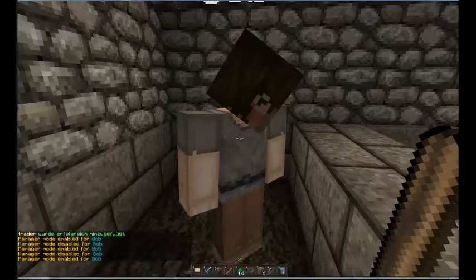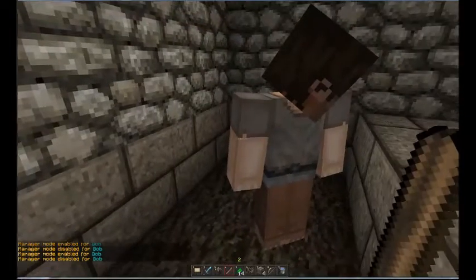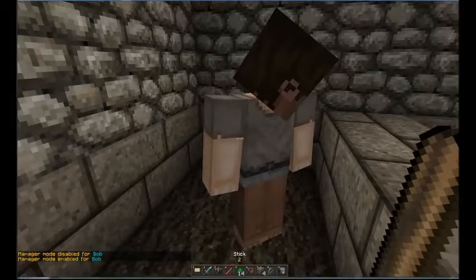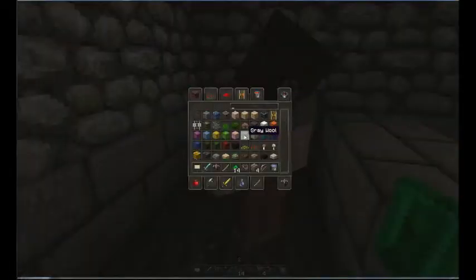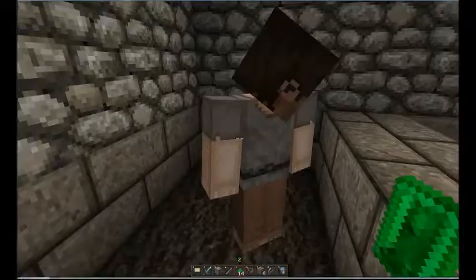Manager mode is where you can change the price and the stock of all the items. You want this enabled — so type 'enabled.' Now you can change settings with the stick. So we're going to put down the stick since we have it enabled. Now, what do we want to sell? Let's do both buy and sell.